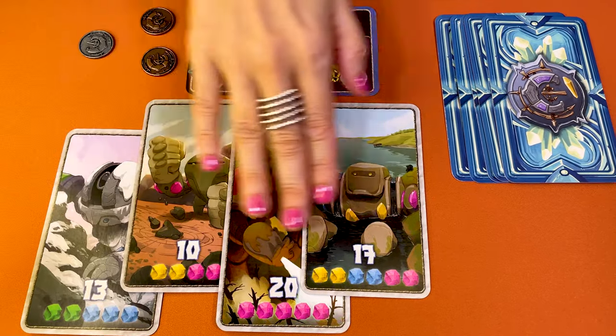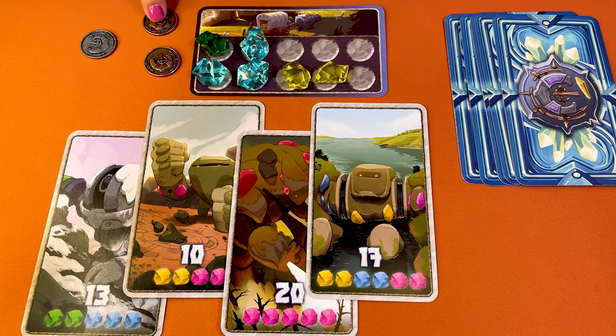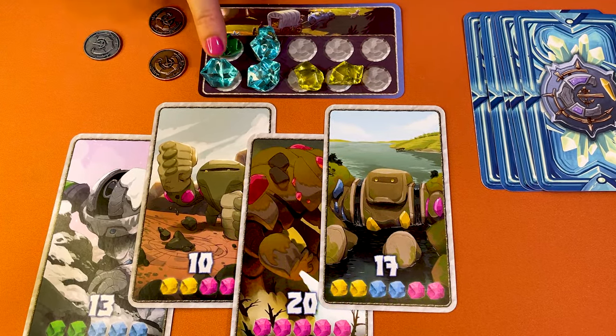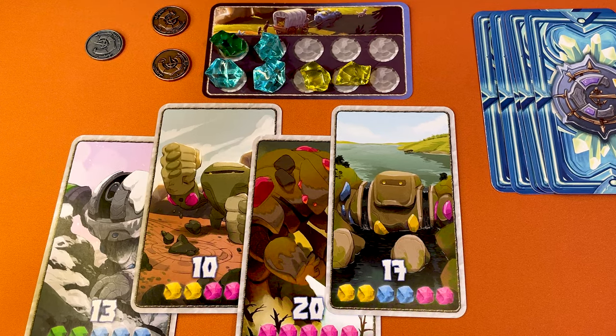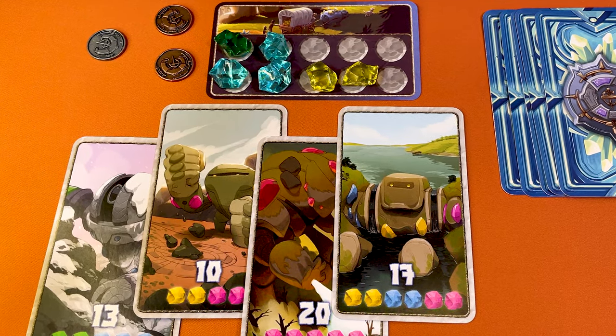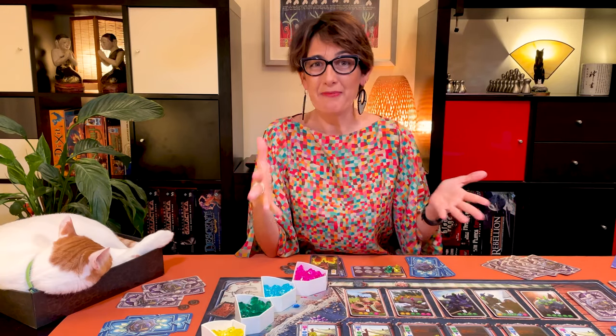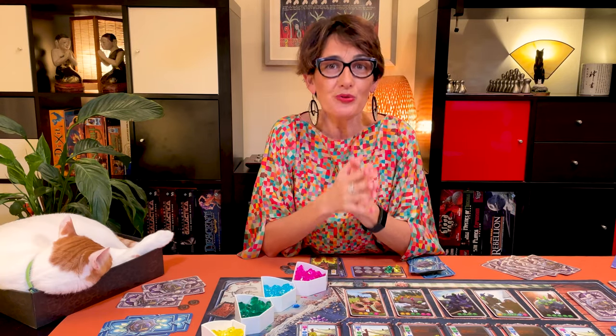Add all the points from your golems, in this case 50, three points for each copper and one for each silver, so here it's seven points, and also add one point for each crystal in your caravan that's not a yellow crystal, for a total of 61 points, not too bad. The player with the most points wins the game and in case of a tie it's the player who closed the game who wins.